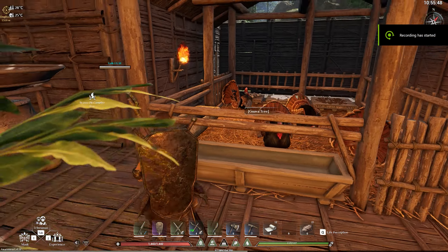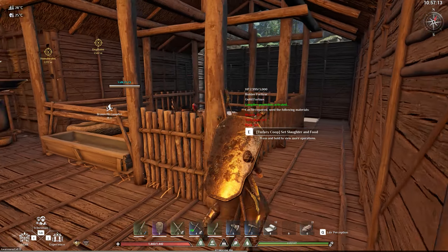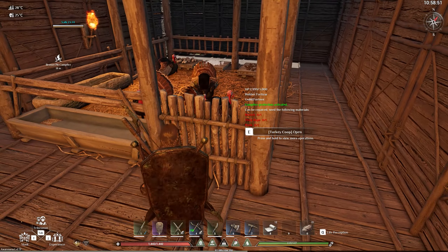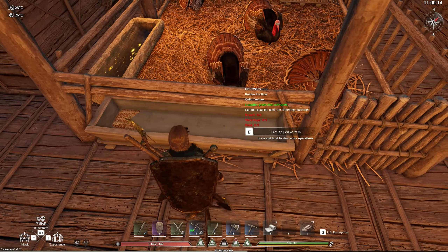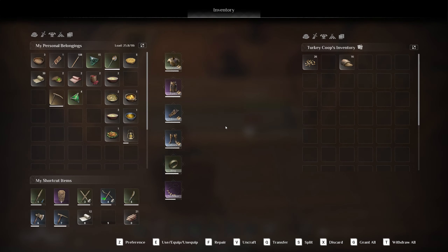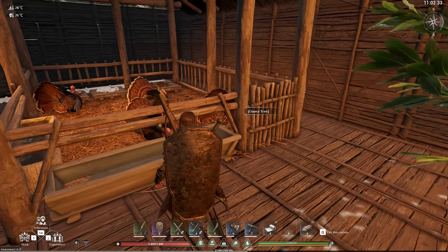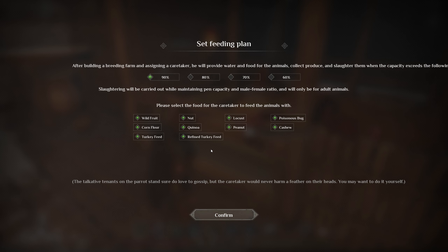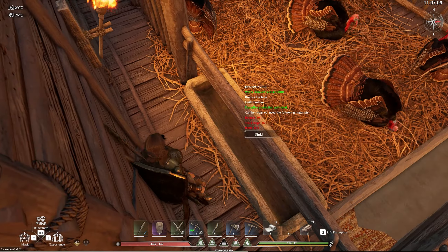When you capture a baby turkey you will have to put it in a turkey pen. You'll have to build a turkey pen first, then open the gate and place the baby turkey down on the inside. You'll have to fill up the food trough with poisonous bugs, locusts, corn seeds, or turkey feed. If you press E on the actual turkey pen it will tell you the available foods that you can feed the turkeys. You'll also have to fill the water trough as well.